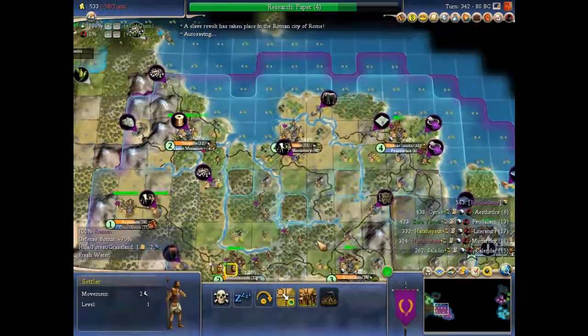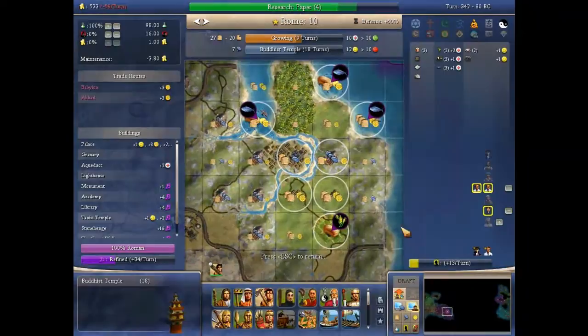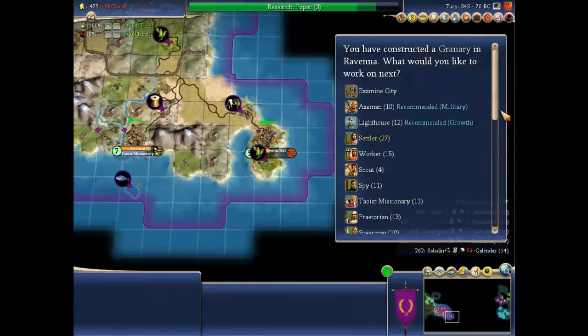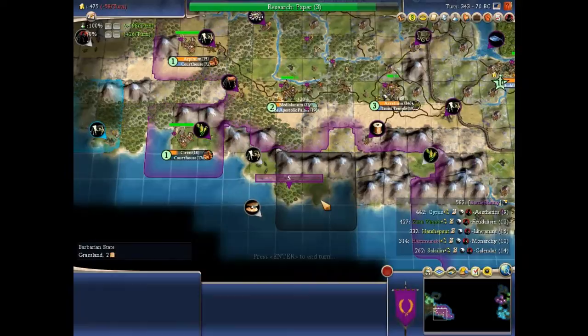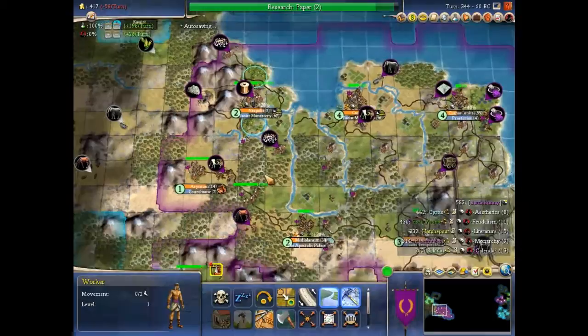Towers, monasteries, and temples are very handy now because I'm going to assume I complete the Apostolic Palace — they will boost production in the city immensely, and production is good. Oh wait, I saw something appear that I did not like. It's a barbarian city. This will not stand.